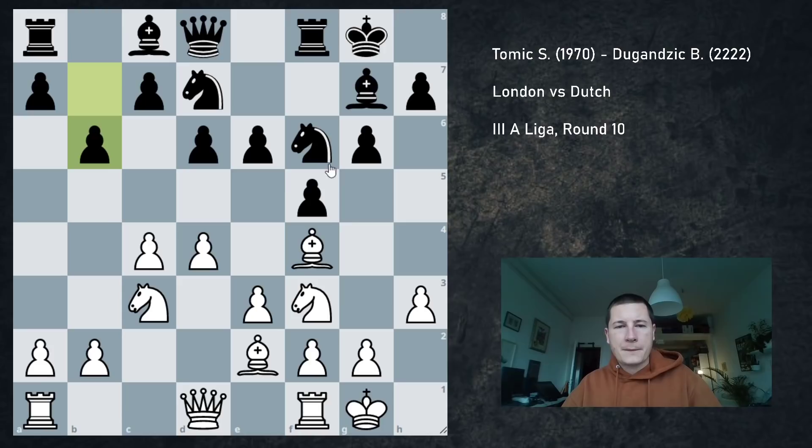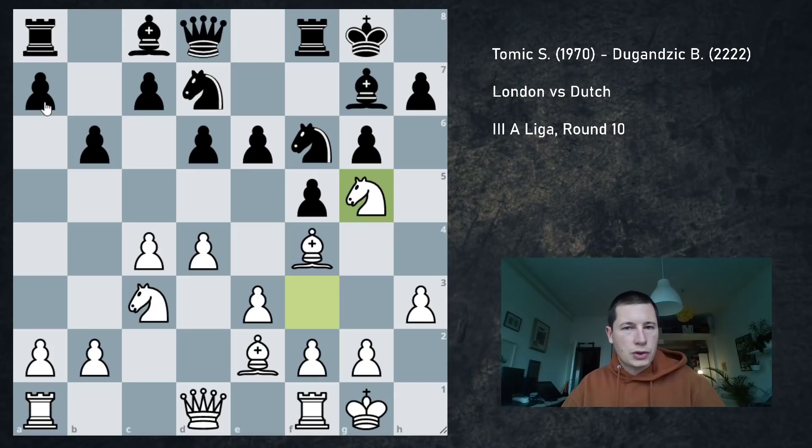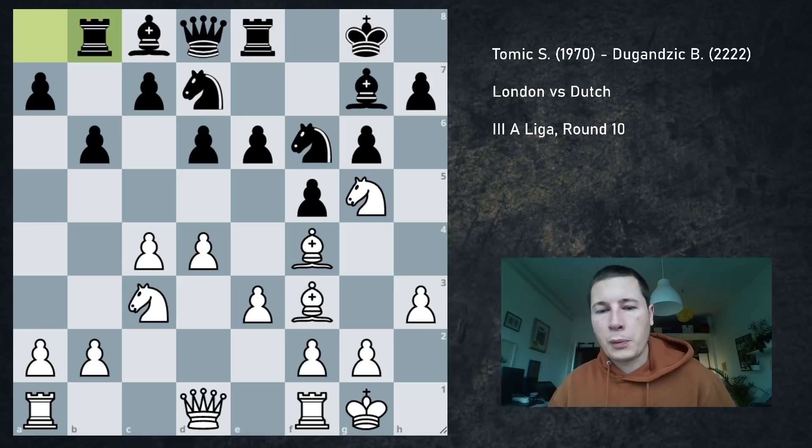Very common patterns in structures like this are pressure on e6, pressure on c7, and pressure on the c6 square. I started thinking about knight g5, bishop f3 — the rook has to move — and then exploiting c6 with knight b5, knight a7, knight c6, forking rook and queen. So I played knight g5, which requires a forced answer with rook e8, then bishop f3, requiring rook to b8. My first candidate was knight b5 and I almost played it instantly.